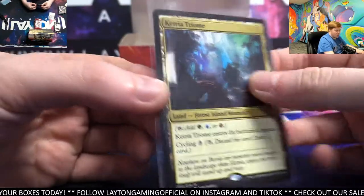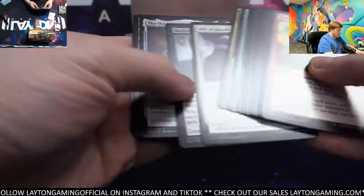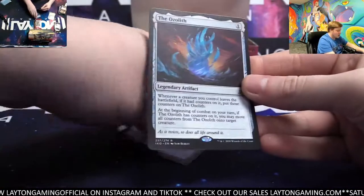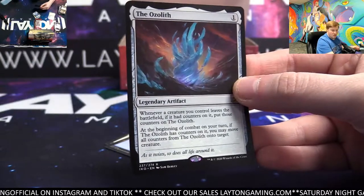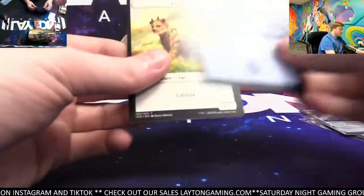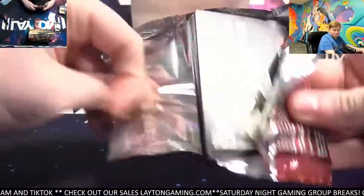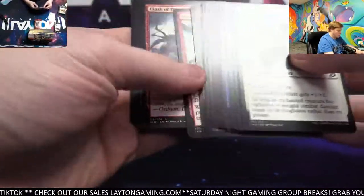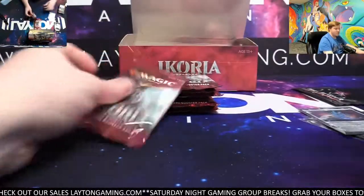Catria — congrats on that one, Josh. Beautiful, man. That's Catria. Here we go, Josh. A Bastion of Remembrance, and how about an Ozolith already? Wow. Congrats, Josh — big start. Let's go, Josh H. Highlanding Cat — that's what we're talking about, man. Good luck to you. Crystal Lion Giants — very good start.